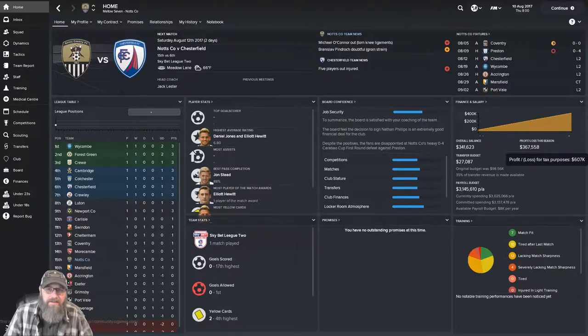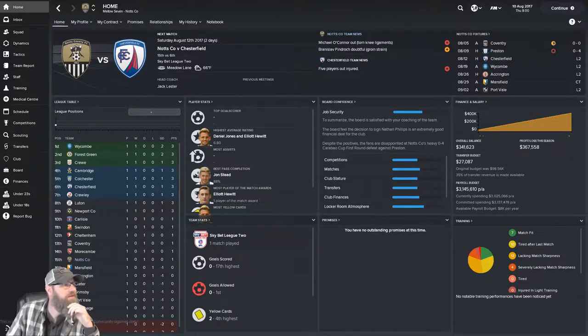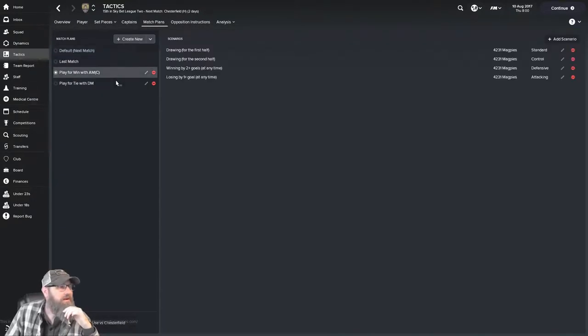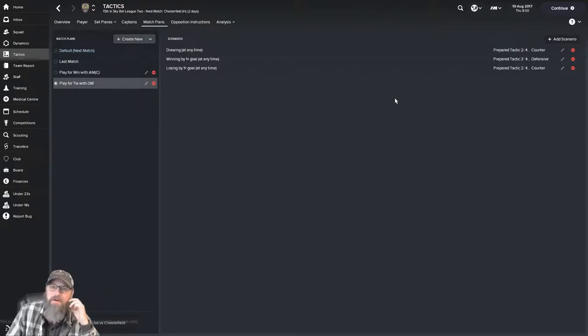I've run into a little bit of a bug. I was checking out one of the new features called Match Plans. You can get into it through Tactics and you can see Match Plans right here. We've got a couple built. The last one I tried was this one — 'play for tie with a DM' — which just means we had a defensive midfielder using our 4-1-2-3 formation. I have three instructions set: one if we are tied at any time, one if we're winning by one-plus goals, and one if we're losing by one-plus goal. Those three instructions should cover the entire game — there's no situation that won't be either us winning, losing, or drawing.